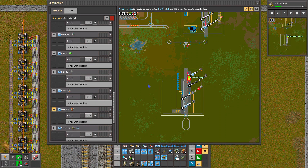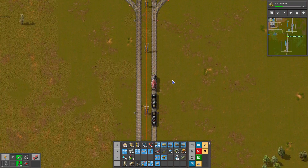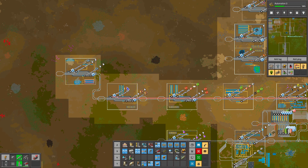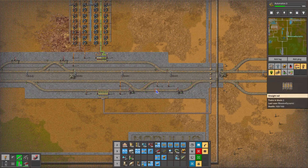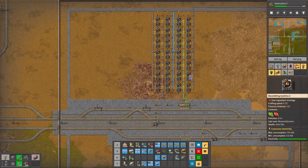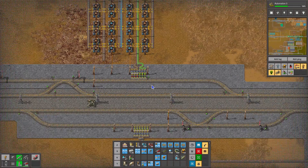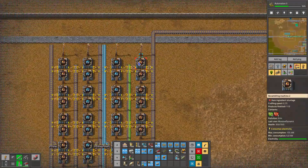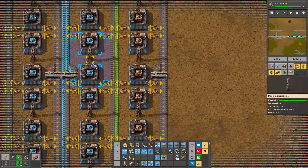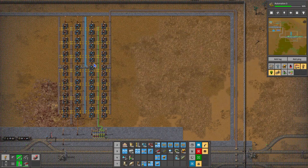From Cook, we'll head to Modulus, which I believe was under construction in our last episode. Let's take a look at what's going on in Modulus. I think we were just getting ready to start building our module production. So here we can see in Modulus, we're building the Productivity Module 1 and also Speed Module 1. That's all we have going so far, but we will build all our modules there in time.